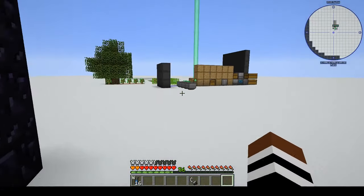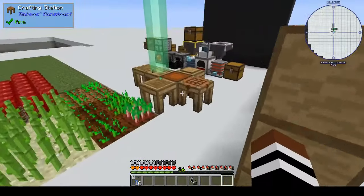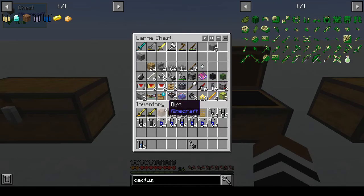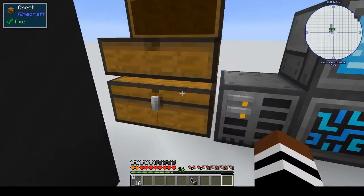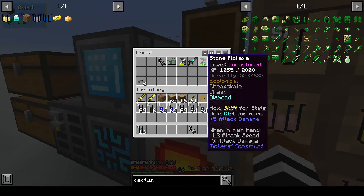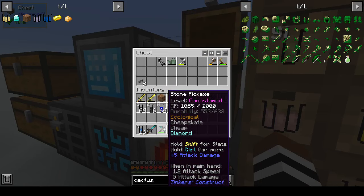I knew this was too good to be true. Let's come out and go get my sword because I put it away — I put it in my tools chest. After some searching around the various chests, I finally found where I put my tools. I've also added some modifiers to my tools as well.